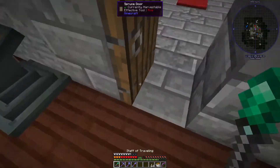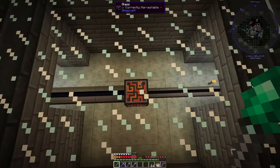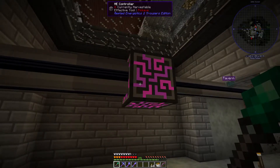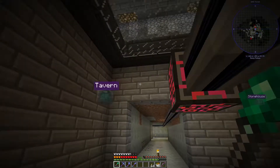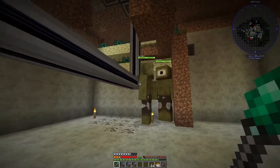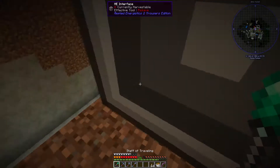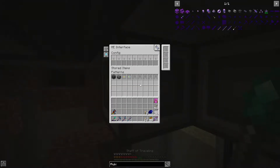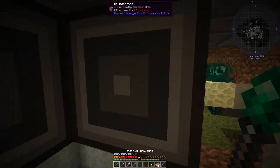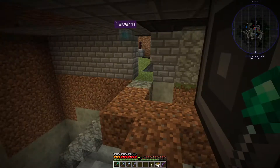The other thing I've done is I've started to tidy things up a bit. I put my ME controller right there in the very center — over time we'll expand this out and make it much bigger obviously. I've made a couple more ME interfaces up here so I've got three now with a few bits and pieces in them.